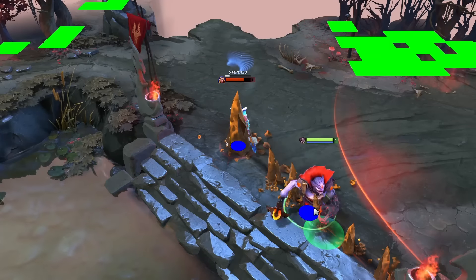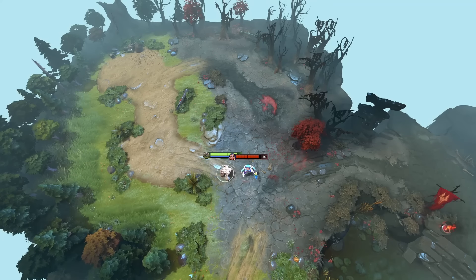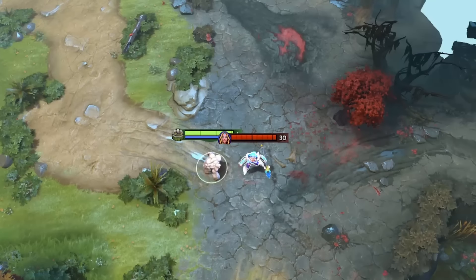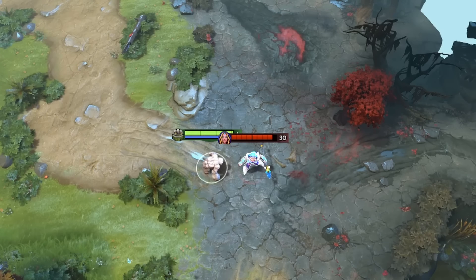This also works with Lion's Earthspike. This is why you're able to continue attacking a tossed unit instead of having to wait for them to land, because their hitbox — which, again, does not move up the z-axis — is still basically on the ground.